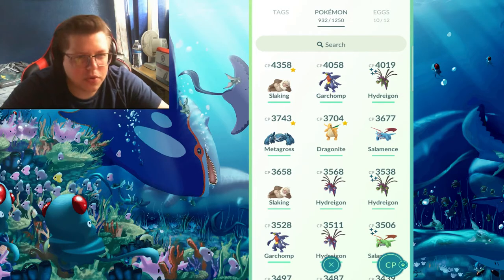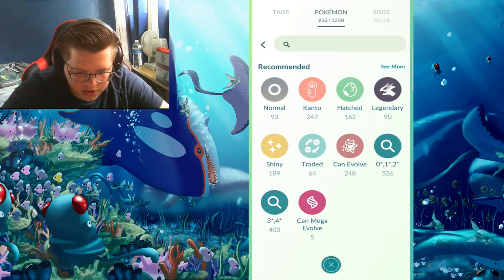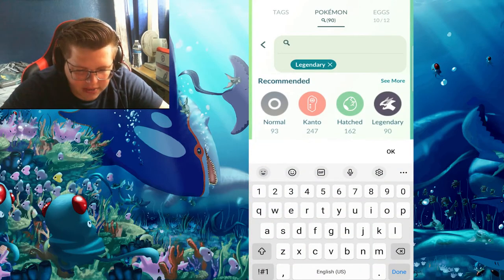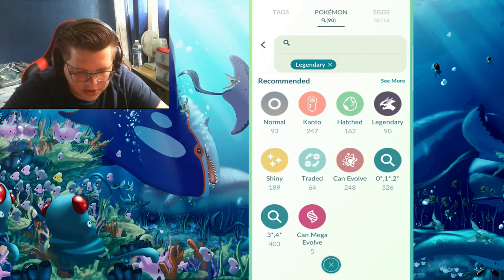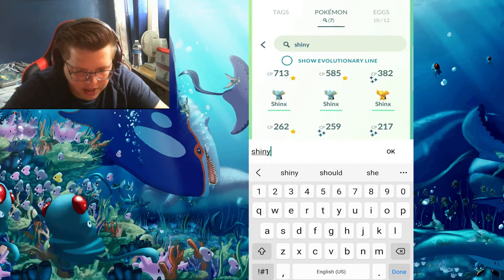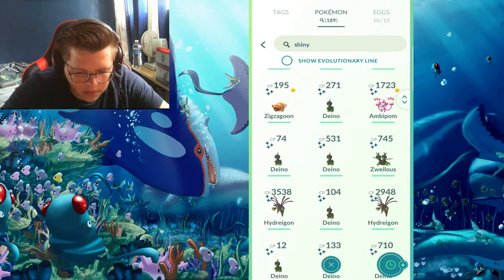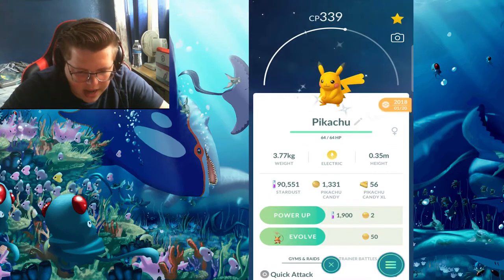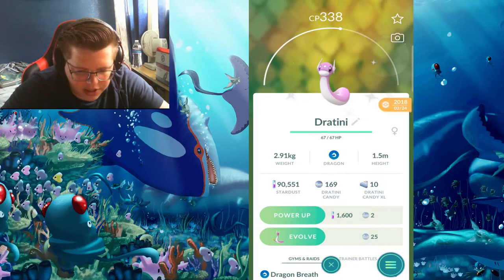Now let's go through some of the really cool ones. I think shinies are a little more interesting so let's start there, and then we'll go to legendaries so I can show my shiny legendaries. I do have quite a few shinies — starting from the oldest, I think I got a shiny Pikachu from 2018. I was at the Dratini Community Day so I have quite a few Dragonites and Dratinis.